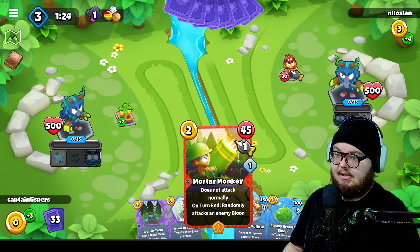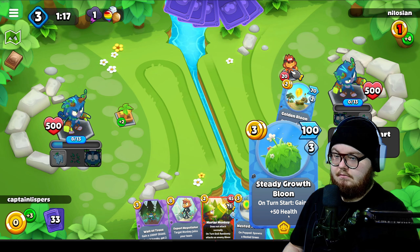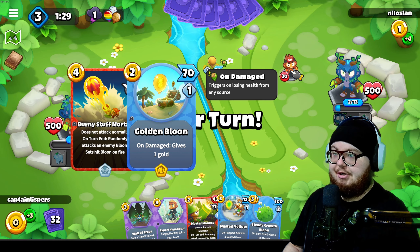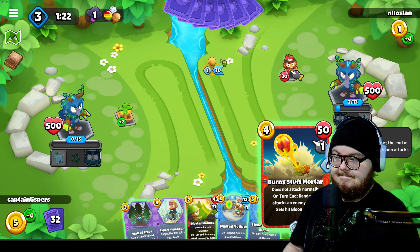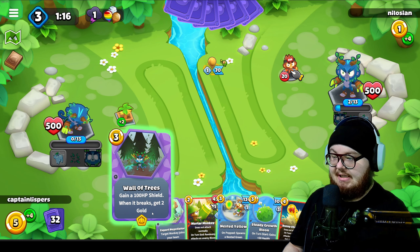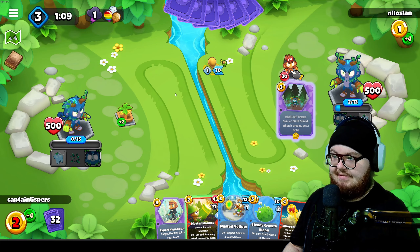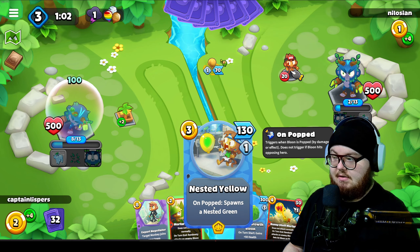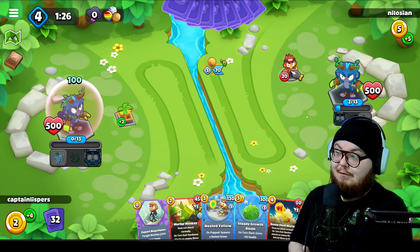We can do Mortar Monkey as well - that's 45 damage at the end of every turn to a random monkey or balloon. I like Steady Growth Balloon if we can find one. Oh no, so we don't want to play Mortar on that unless we can pop it - but it does 70 damage. We get two gold out of this and save our HP without popping his balloon, so I'll play that. I think we pass turn and keep our gold.